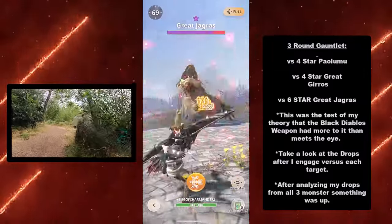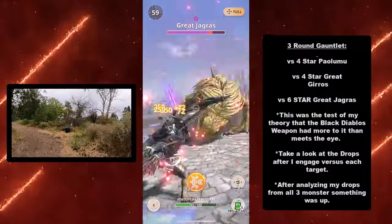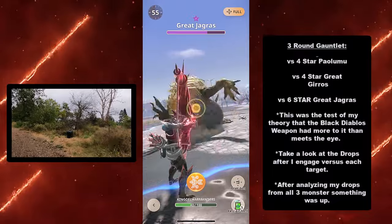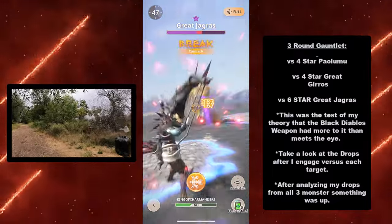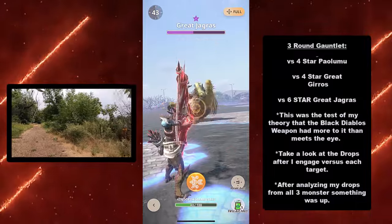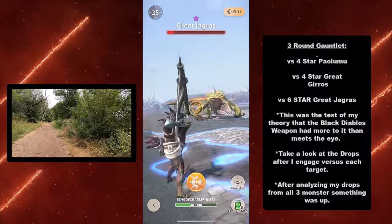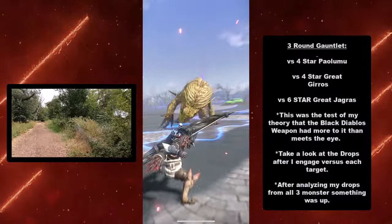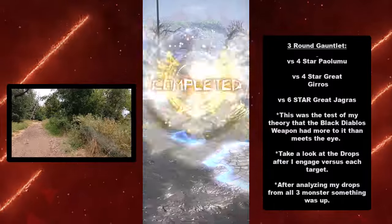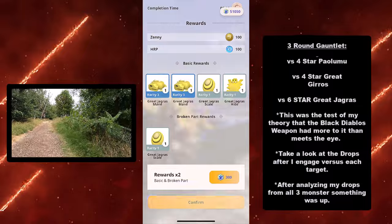Here's the big test — the 6-star Grey Jagras, the first 6-star I'm using with this build. It's actually doing pretty well. I wasn't too confident I'd do well against anything larger than a 5-star, but I'm comfortably doing more than half of its HP with half the timer gone. And the drops were crazy — 2 rarity 3s! Something's up.